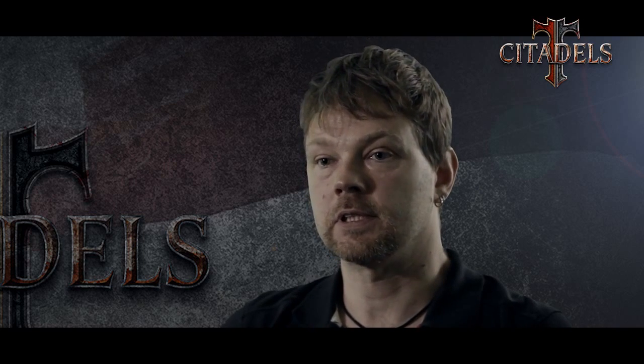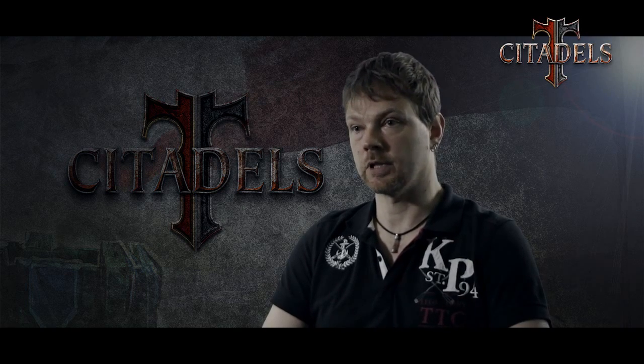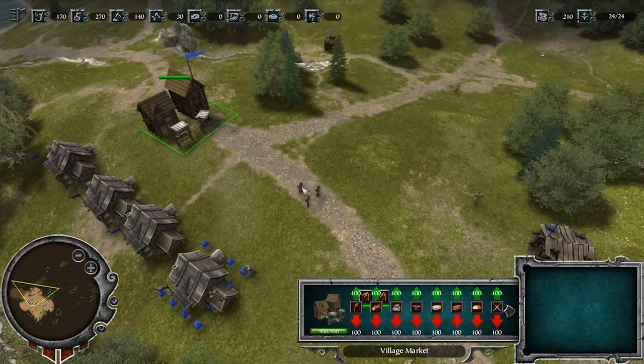As an additional building, I can also build the market. At the market, I can sell goods to generate gold, the additional resource that I also need in the game. On the other hand, I can also buy goods if I require something at short notice that I can't or don't want to produce so quickly. I can trade all goods here — I can buy them or sell them.